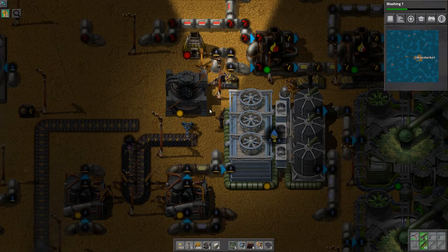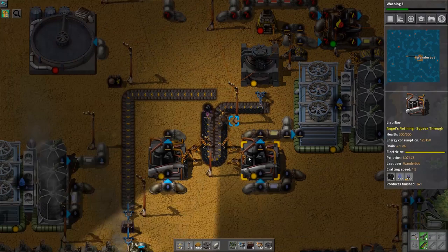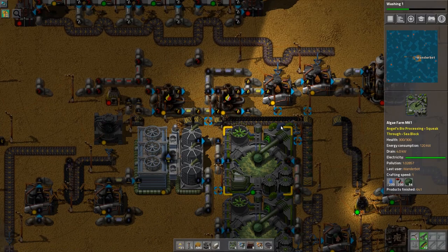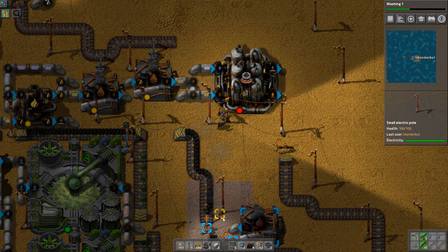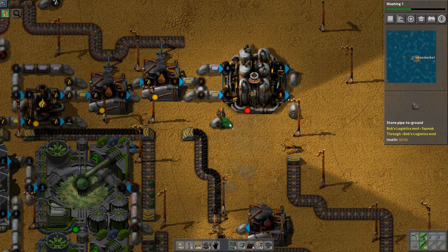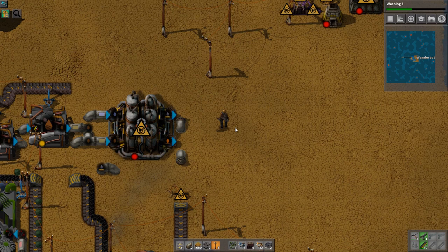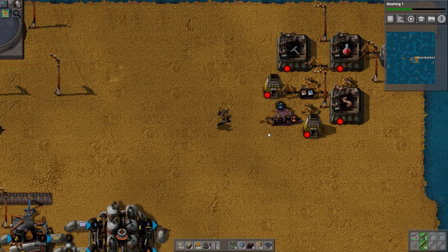So we have a problem. We've totally burnt through our entire coke supply. Have some power. We got coal for days. I guess technically if I replace the ore crusher with the burner ore crusher... no. The reason why we're not producing coke — no surprise.